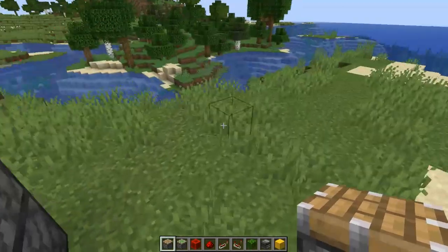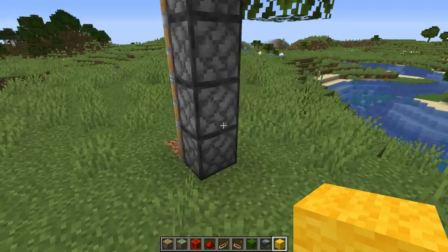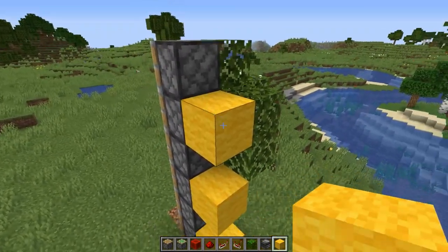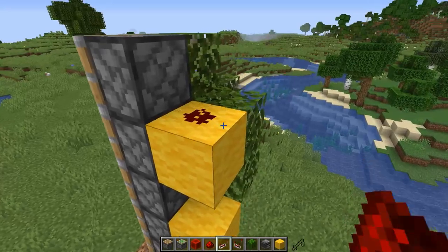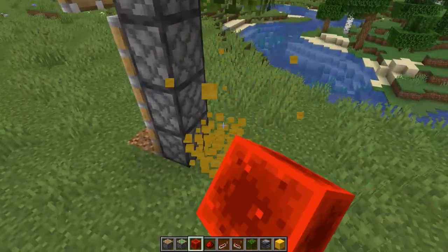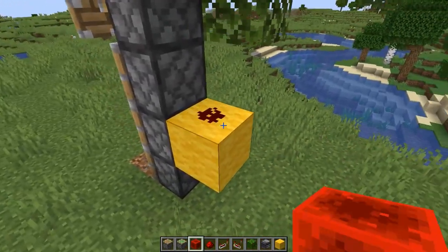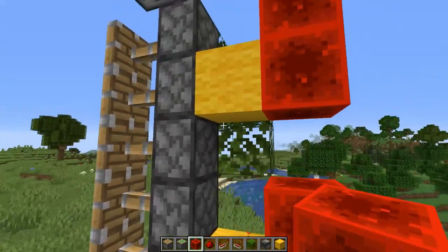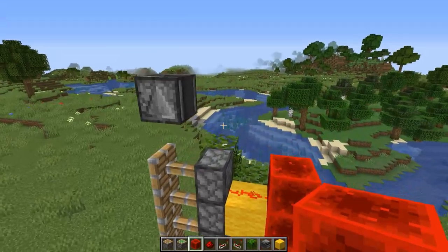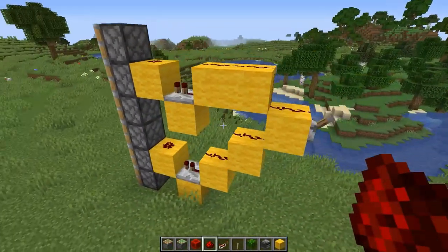I need to work out how to power them. If we power that block, that powers three pistons, and then this one will power the other three. So I need to get power to these two blocks basically from this observer.